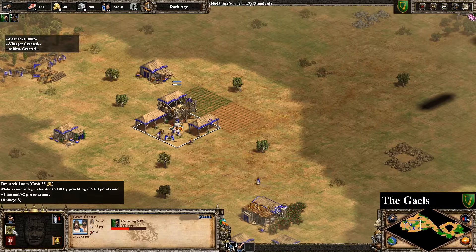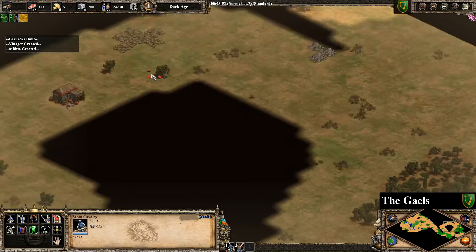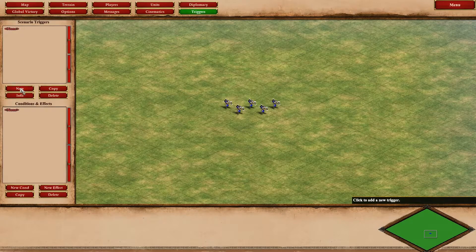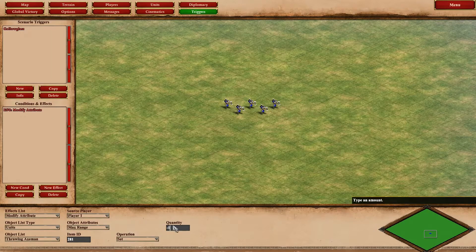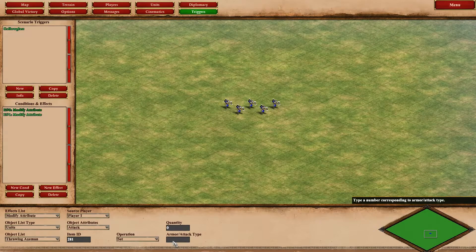The problem with the Throwing Axeman is they have a ranged attack — however, I was able to fix this in the scenario editor. I created triggers to change the stats of the Throwing Axeman to that of a Galloglass. First, I removed the ranged attack. Then I changed the attack from 7 to 13, because the Galloglass needs to deal significantly more damage than a generic Castle Age unit.